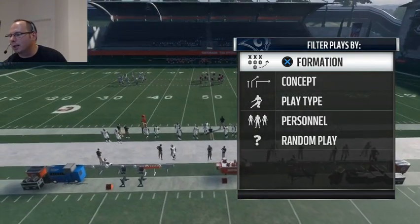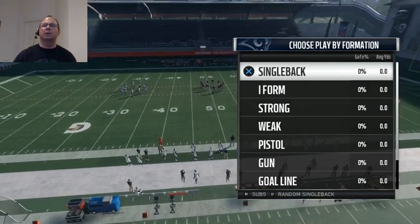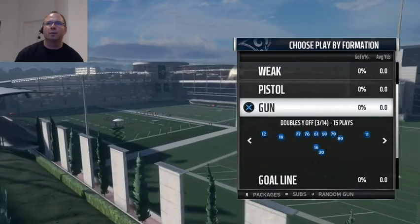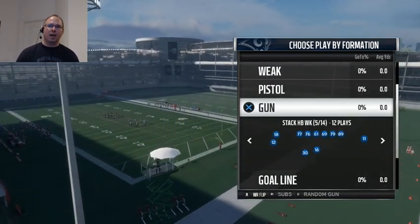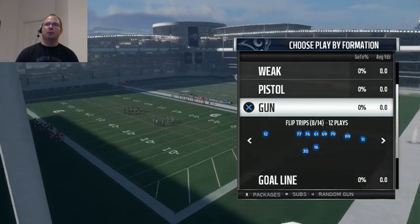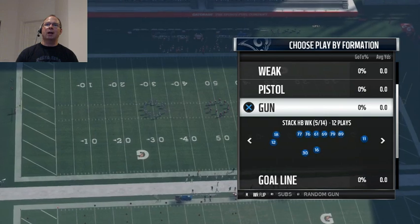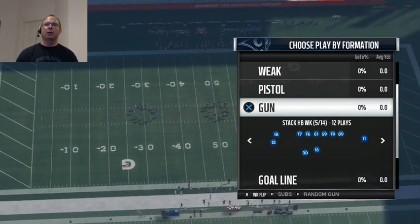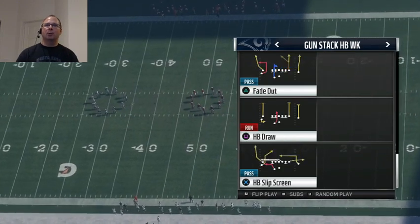I want to go ahead and jump into this particular play. This is a glitchy play, and pretty much you can find it in the stack formations — Gun Stack, halfback weak. The other way you can find it is Gun Stack Y-Flex. Let's go ahead and take a look at the Stack HB Weak because I really do like the items. I'm going to build out a full scheme in this and post it in a couple days.